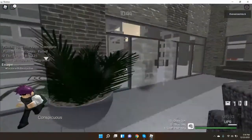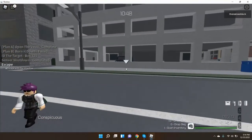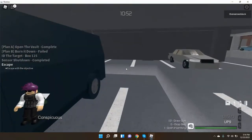You can run wherever you want now. The cash I took at the end was 250. And that's how you solo stealth Deposit on rookie difficulty. Thanks for watching, I hope you enjoyed — see you guys later, bye!